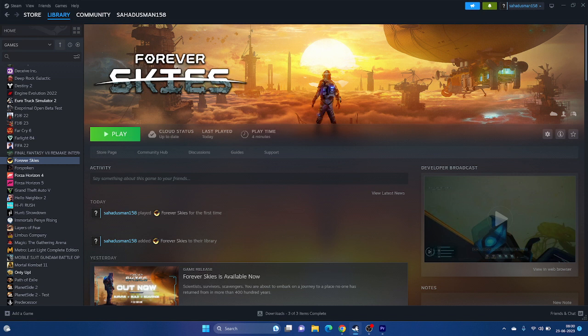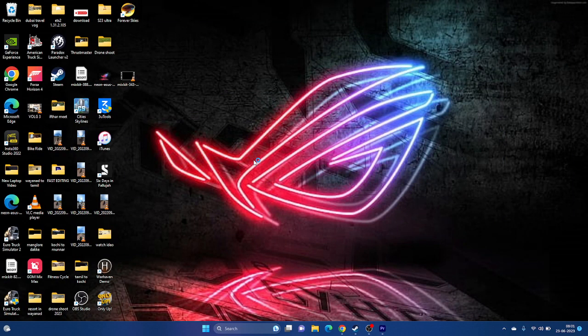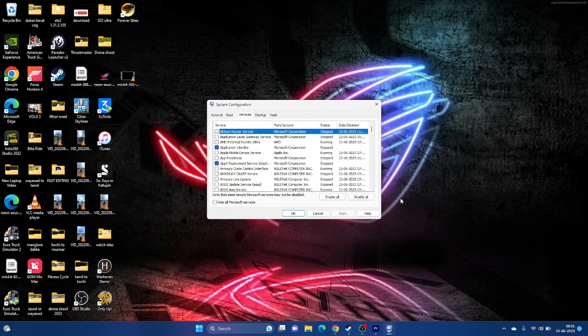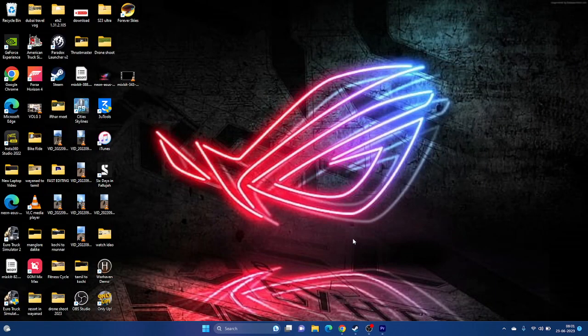Next, perform a clean boot. Search for System Configuration, go to Services, click Hide All Microsoft Services, then click Disable All. Click Apply and OK. You'll be prompted to restart — go ahead and restart, then try launching the game.